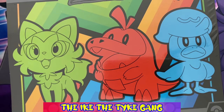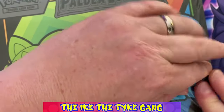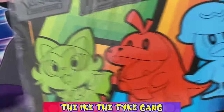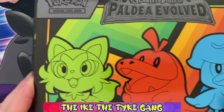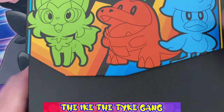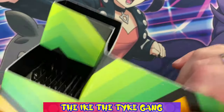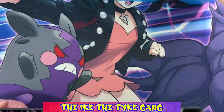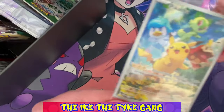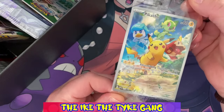Hello everybody, we're back with another video and I have another ETB of Paldea Evolved. Basically the only reason I got this was for that Pikachu promo — I want to get one graded. The last box I opened, I don't think it was good enough quality; it was a little off-center and a tiny bit of whitening. I think it was a good candidate for a 9, but I'm looking for that 10. Let's see if we've got any better luck here. Here's that promo — it looks absolutely fantastic!